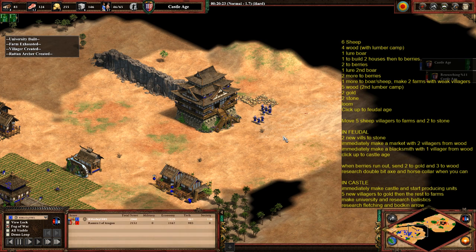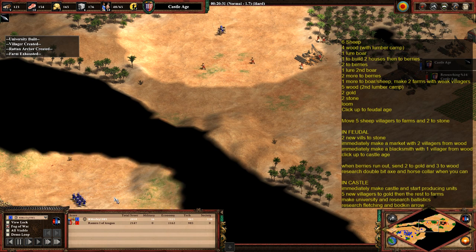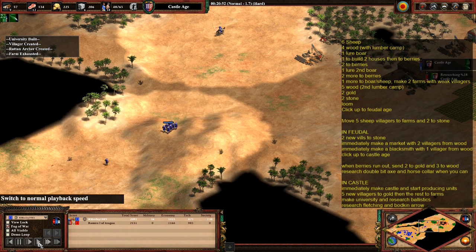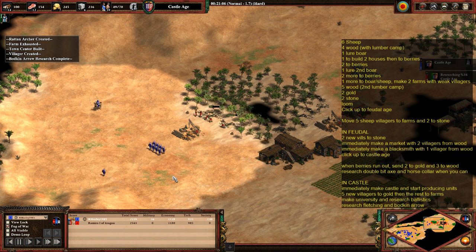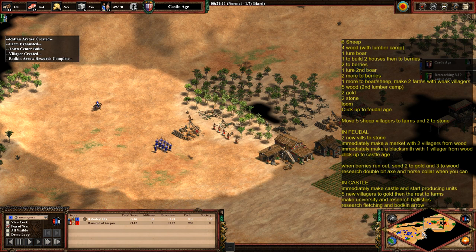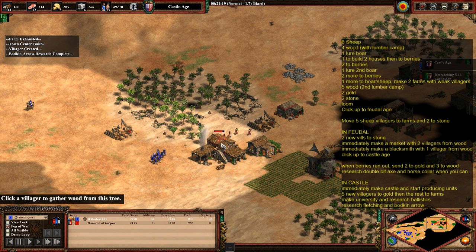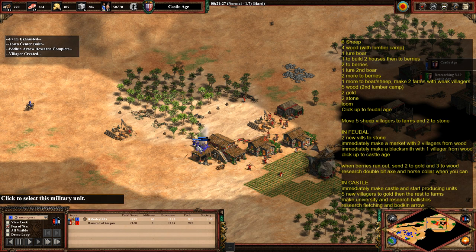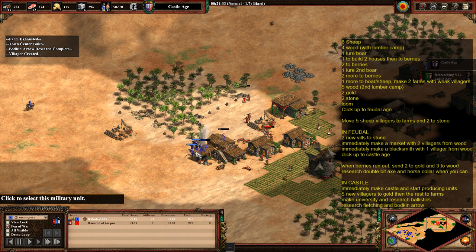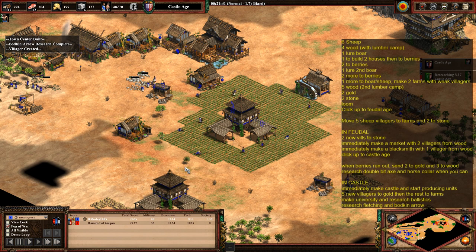We've got quite a few rattan archers together now, so we're going to go on the attack. Bodkin Arrow is coming in too. We should have almost all the upgrades we need, certainly once ballistics comes in. You can just go in and do some raiding. This is where ballistics would have been handy — I missed so many shots there. Thankfully against skirmishers, rattan archers are still pretty strong; they're not as vulnerable to skirmishers as regular archers are.